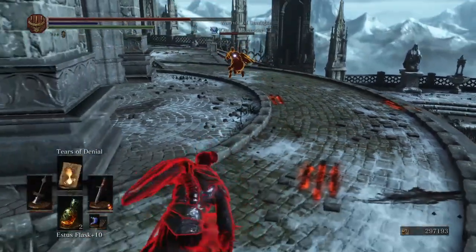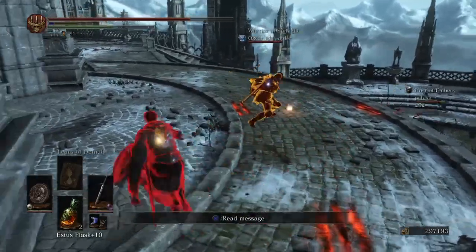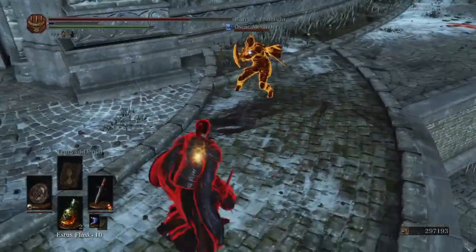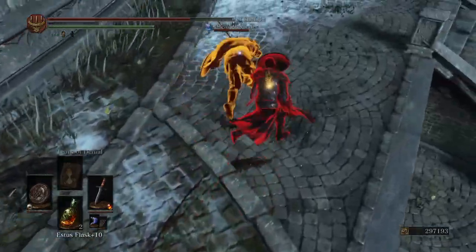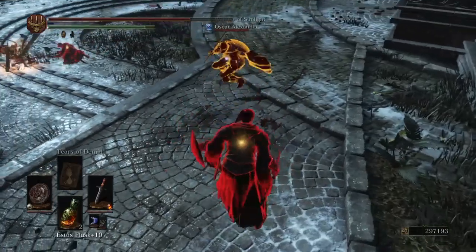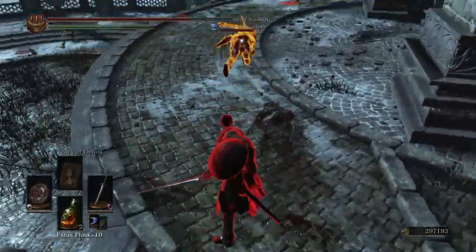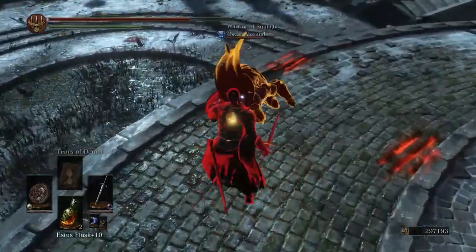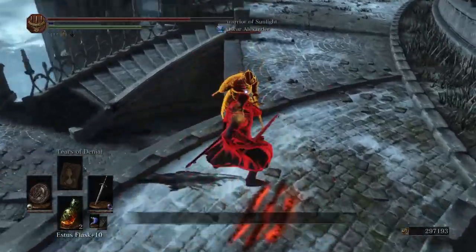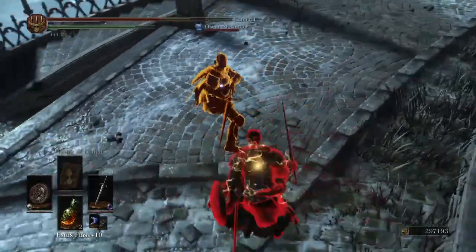Being on the home team in DS3 gets you: twice the Estus, embered HP, the ability to summon up to three phantoms against two invaders, the ability to summon any player on any level character, the ability to instantly re-summon password phantoms, the ability to be on mic with your teammate, the ability to auto-summon via Way of Blue, no friendly fire with any of your teammates, the ability to turn the invaders' only support against them for 45 seconds via the Seed of the Giant Tree. And additionally, invaders tend to have an upward invasion range, so chances are the host is higher level than the invader is too.